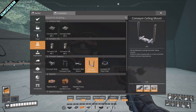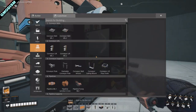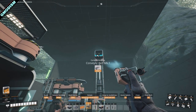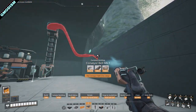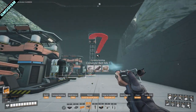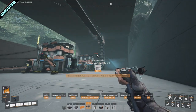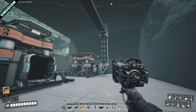Let me show you what you can do with conveyor ceiling mounts. I've connected the steel output, then drag the belt up — you can see it automatically changes to a wall conveyor when you move it towards the walls. And on the roof it becomes a roof mount if you've unlocked those. Finally it does this automatically — that's quite awesome.